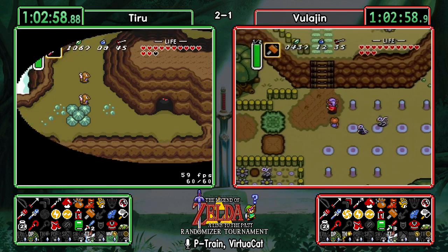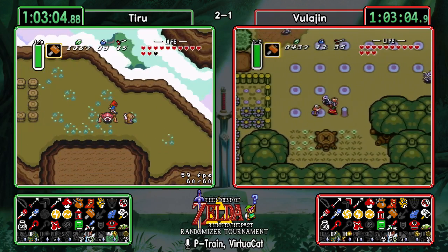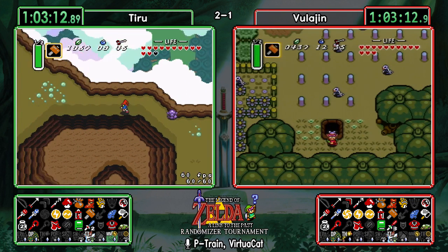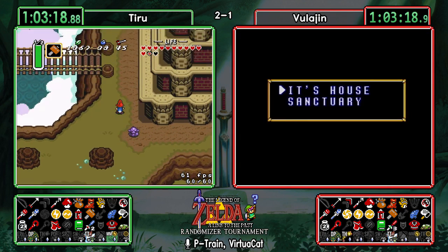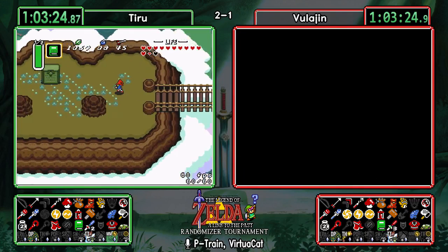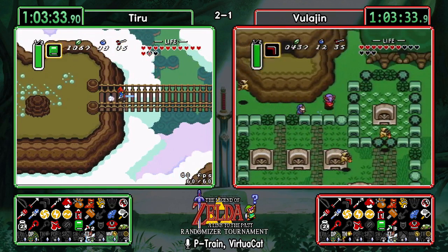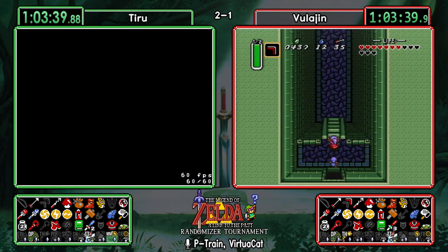He's going to go ahead and open up Turtle Rock and do the hammer pegs — he's not doing the purple chest but it does have a mirror. Just bombs in the hammer peg cave. Tiru heading up to get his Bombos from the tablet. He'll finish off Tower of Hera and get the tempered sword, which will come in real handy for doing Turtle Rock.